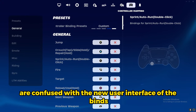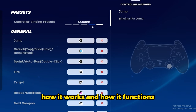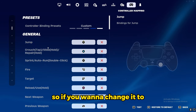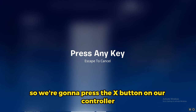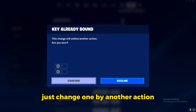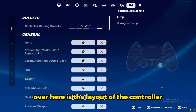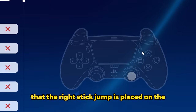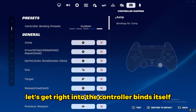A lot of you are confused with the new user interface of the binds, so I'm going to teach you how it works and functions. For example, if we have jump on right stick and want to change it to X, click on it and it says 'press any key.' Press X and if it shows a conflict warning, click confirm to change it or decline if you don't want to. The controller layout on the side shows where each bind is placed — here I'm hovering over right stick jump and it shows it placed on the right stick on the PlayStation 5 controller.